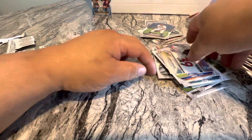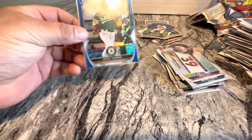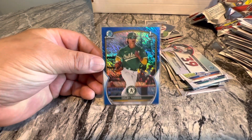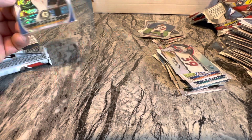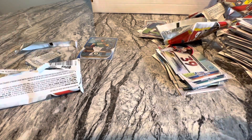And that'll do it. Pretty much the best card was that Spencer Jones, and it's Colby Thomas across the two boxes. PJH out. Don't forget to subscribe, thank you.